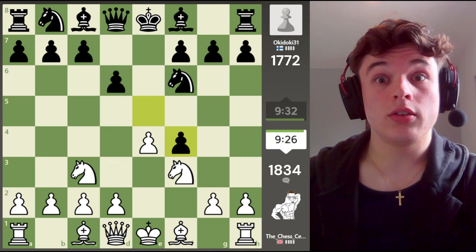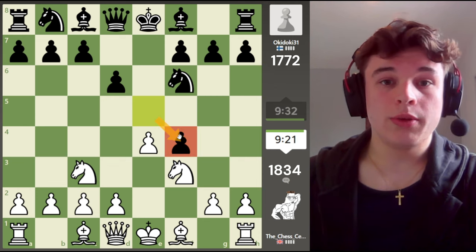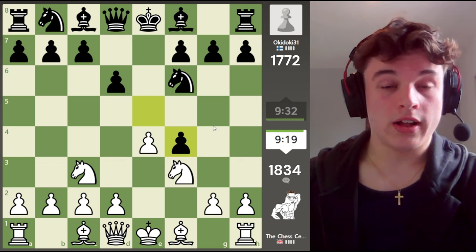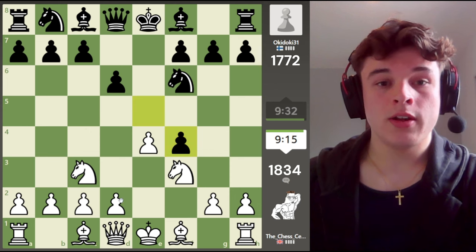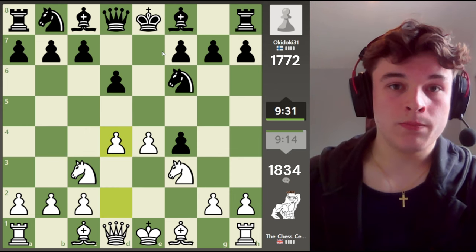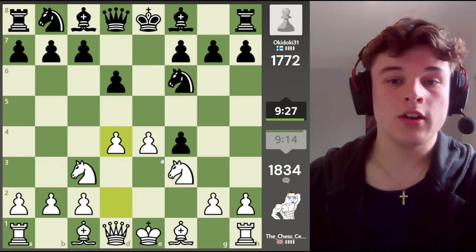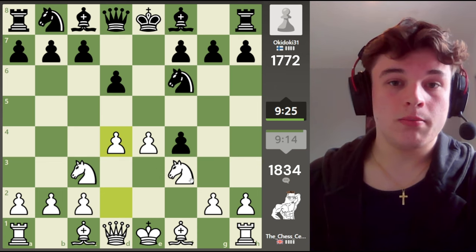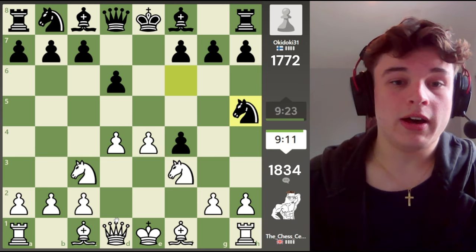Do you see the move here? What is the point? Why do we want him to take? The idea is that we trade off an f pawn for an e pawn, which allows us to go d4. Previously this wasn't as good, because our opponent could just take us, but now he can't — because his e pawn has been forced to the f file — and our plan is to win the pawn back.